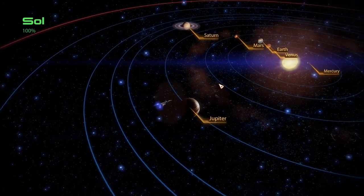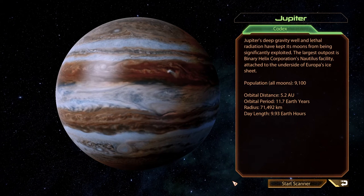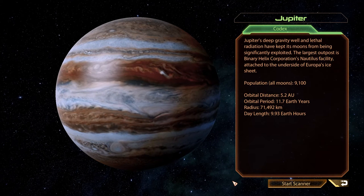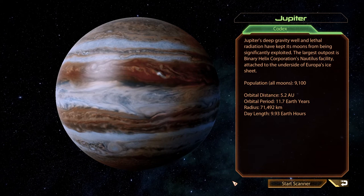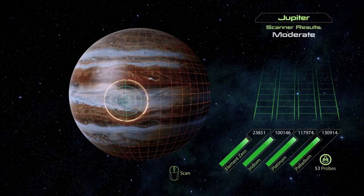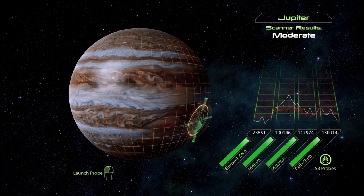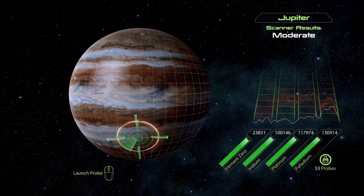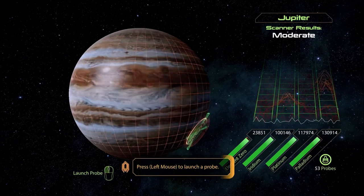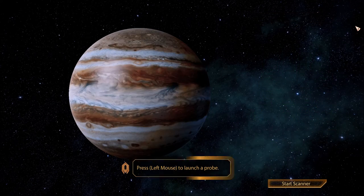Jupiter. Jupiter's deep gravity well and lethal radiation have kept its moons from being significantly exploited. The largest outpost is Binary Helix Corporation's Nautilus facility, attached to the underside of Europa's ice sheet. Population on all the moons is 9,100. Moderate results. It would make sense that all the planets out here have been depleted of element zero if they ever had it. Not launching a probe.